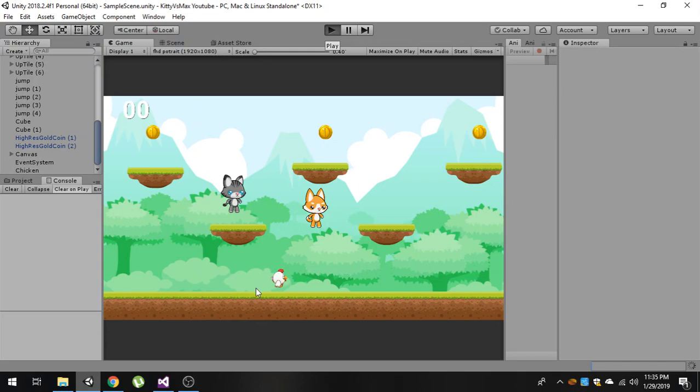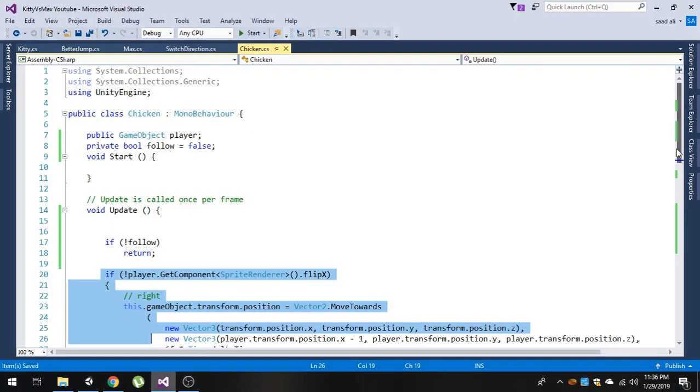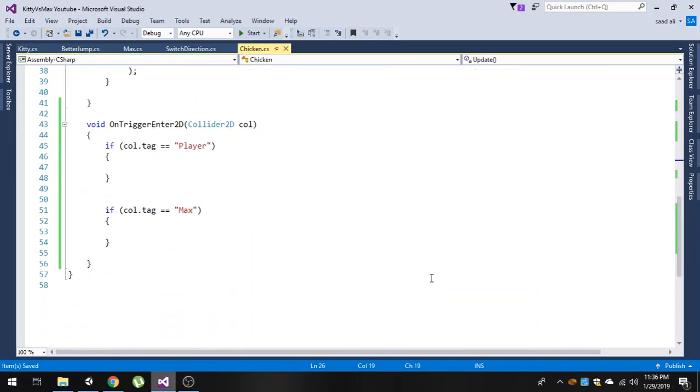You'll notice that the chicken is not going to follow our player. We want it to follow when we collide with it, so we are going to write the function `OnTriggerEnter2D`, and in here we are going to check if we are colliding with the player.